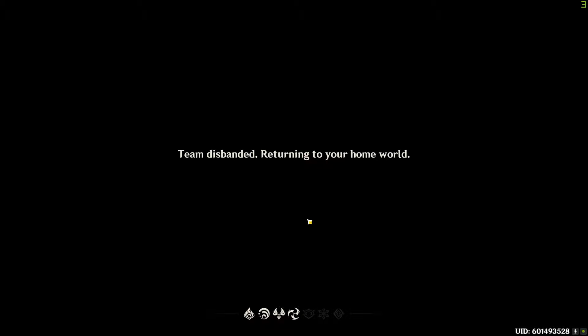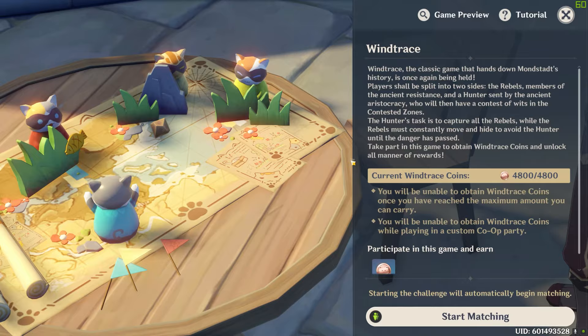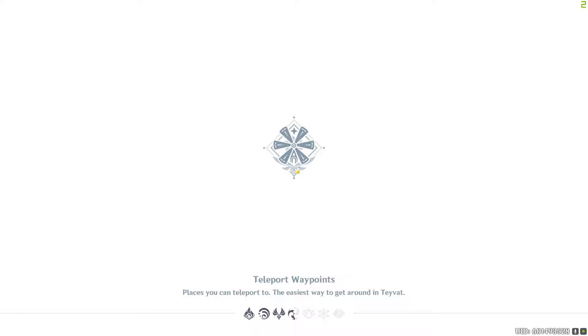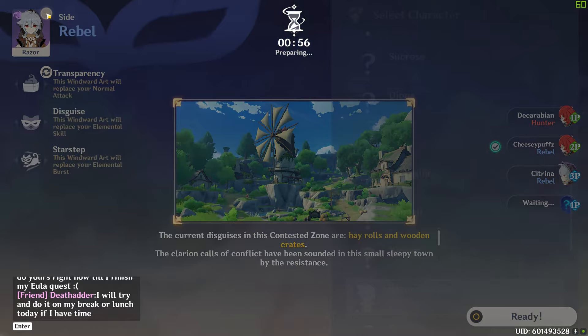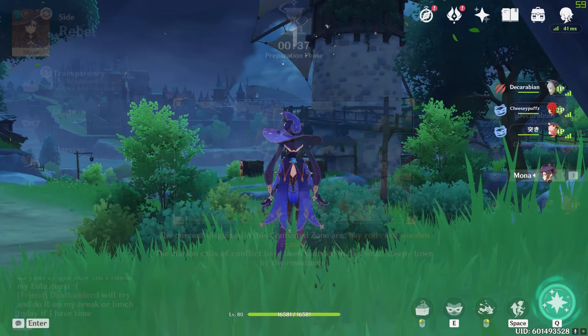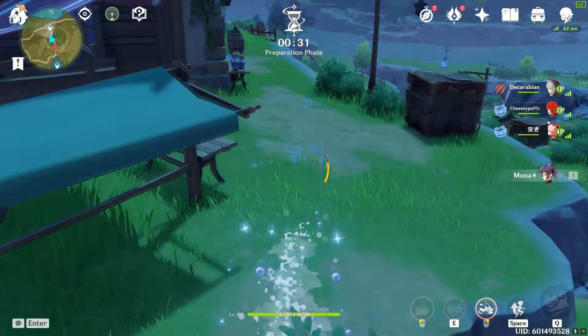These informational screens last a little too long — kind of annoying. What they should have done is just made a lobby where if you're interested in playing Wind Trace you go into a lobby and can start a game with random players. That way when you back out of playing, you go back into that lobby instead of having to load back into your world. And I wish you could click through those informational screens at the end rather than being forced to sit through them for five seconds or whatever.